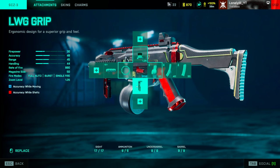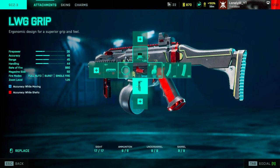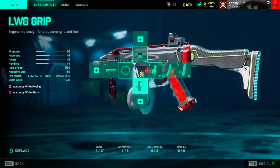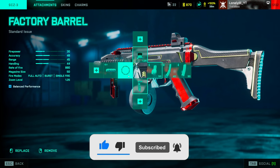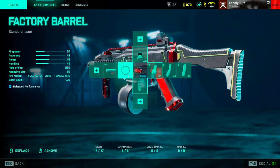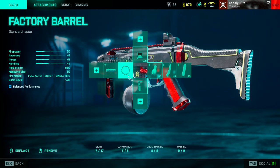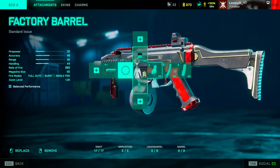For underbarrel, I tested a lot of options but I think the AAG grip suits the gun best for the extra accuracy while moving. I also tried the laser sight for recoil control and hipfire accuracy, but the hipfire on this gun is already good enough and since it has no recoil you don't really benefit — and I noticed my shots weren't connecting as well. So I'll go with the AAG grip. As for the barrel, this is one of the few guns where the factory barrel is the best option. I usually run the tactic compensator on almost every gun, but here it made control noticeably worse, especially at range.